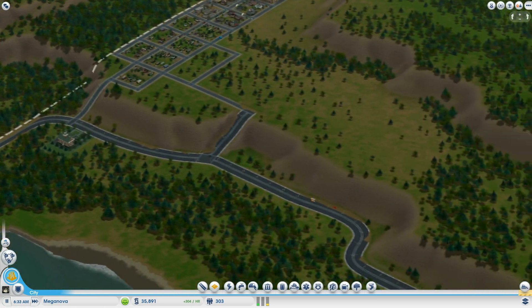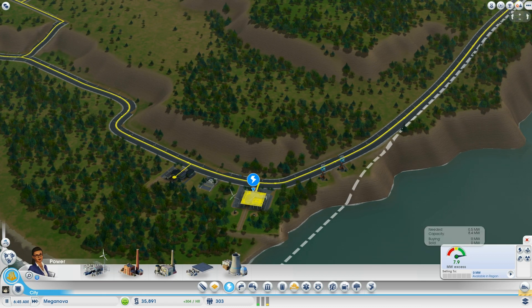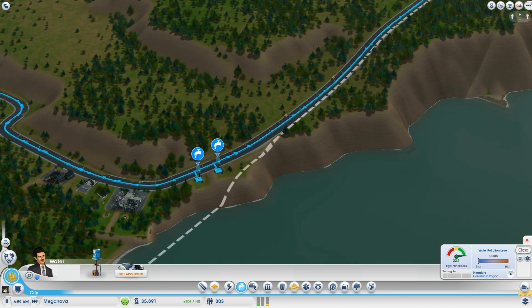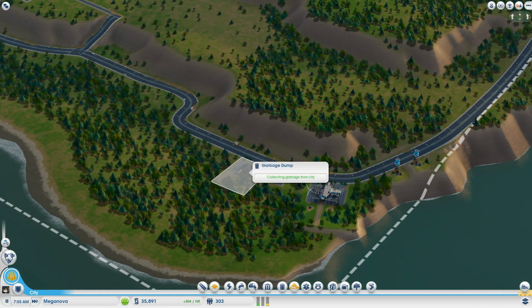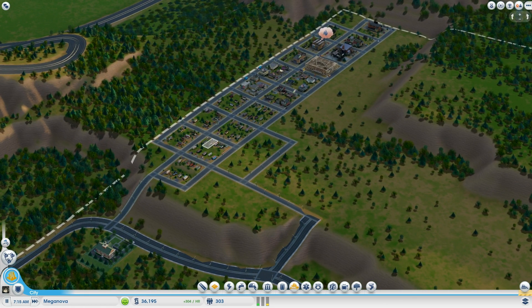In between the last jump, I added a garbage dump and expanded the power plant a little, because we need excess power for when we add the mine. Once we add the mine it's going to draw heavily on both your power and water, so you need to have excess or it will cause problems.